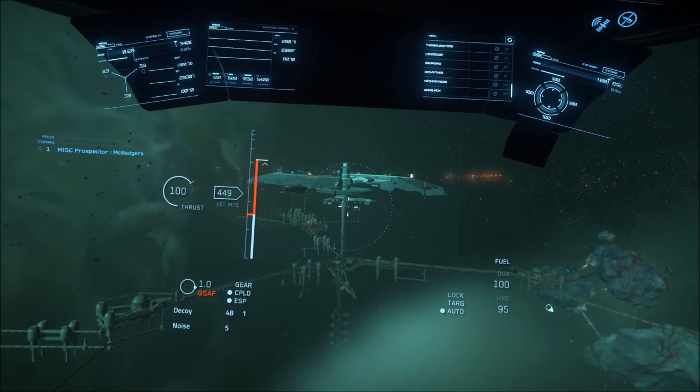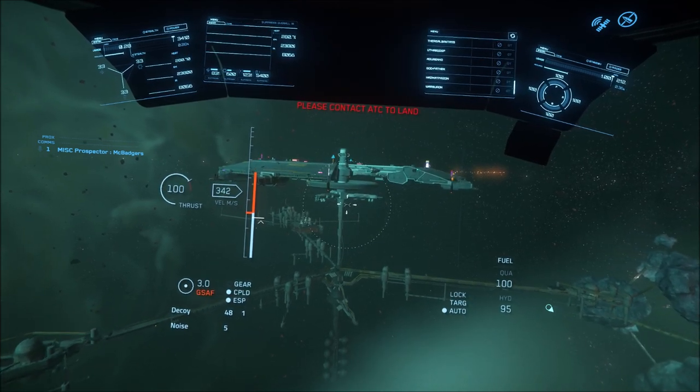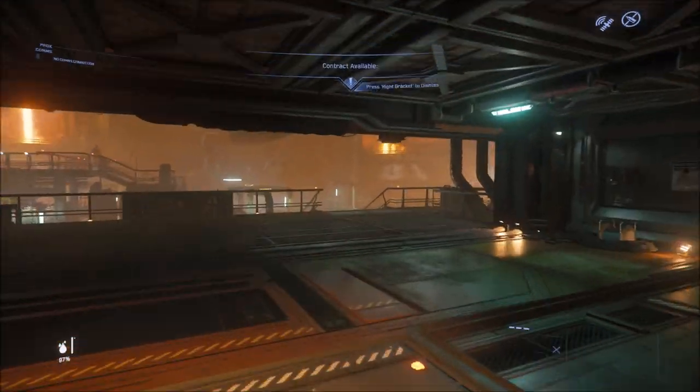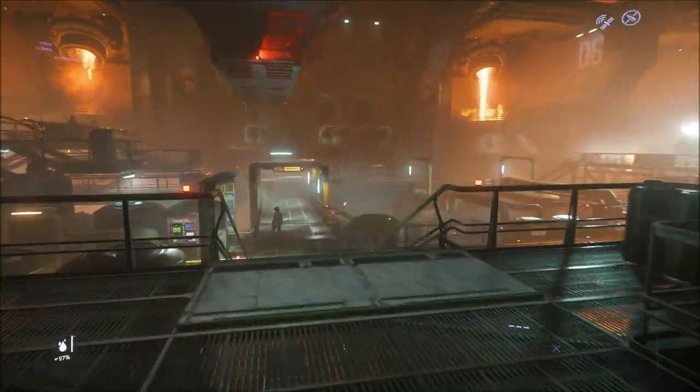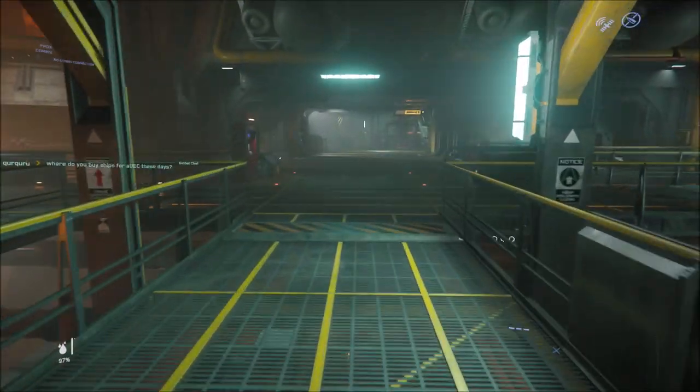There's a whole other infrastructure added to the station — log arms, silos and all these sort of booms and things. On the refinery deck itself, the first space is really there to kind of set the scene that this is a working area, with loads of stuff to look at and sound effects.